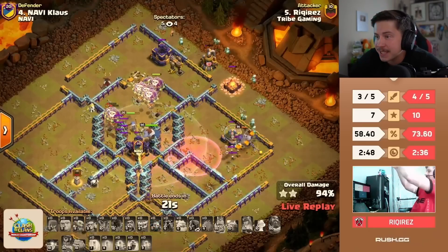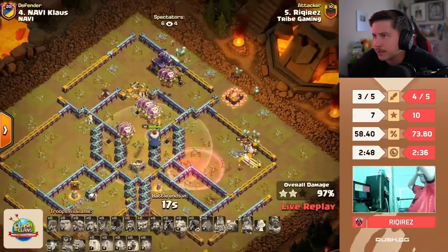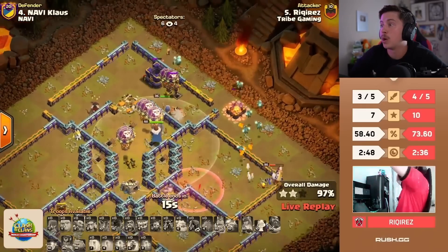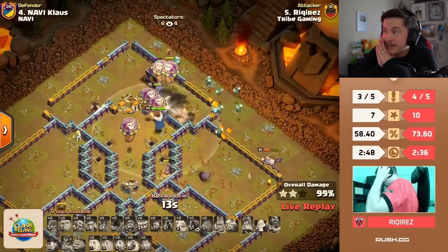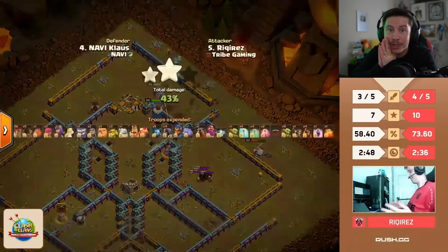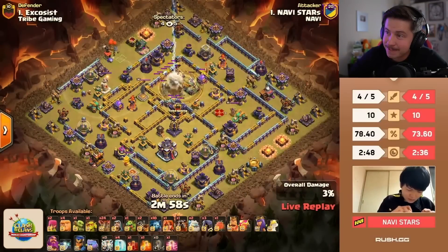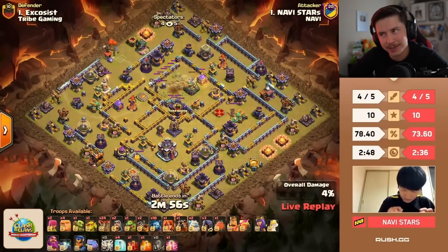35 seconds, king doing cleanup with sneaky goblin and minions along the outside. Diggy to stun the monolith — looking good for Riqirez. He's getting hyped! That's a three star for Tribe Gaming! 20 seconds — champion goes for the cc building, king doing his thing on the right side. He's got it! Tribe Gaming take the lead — 10 to 10 on stars, and they have the lead on percent.